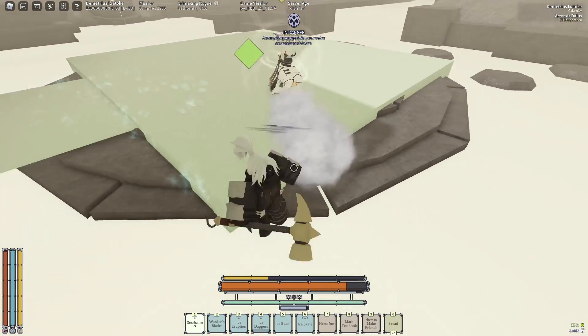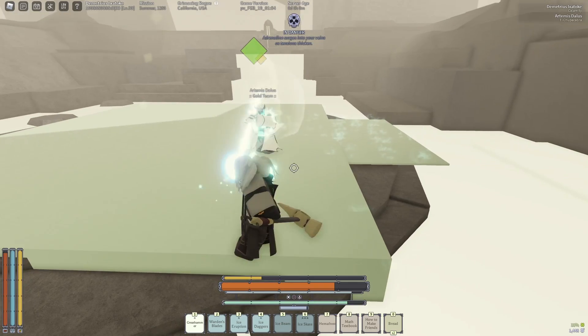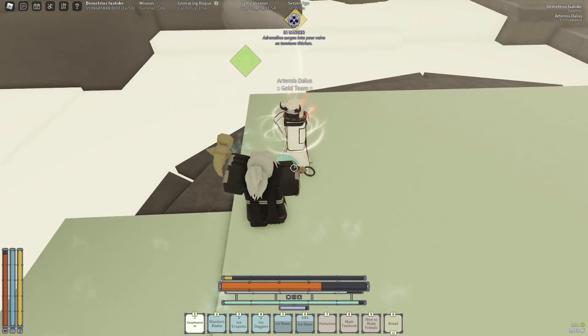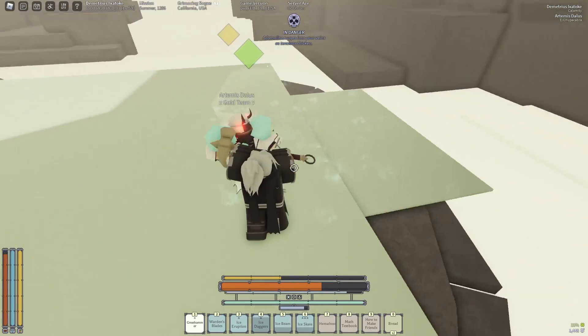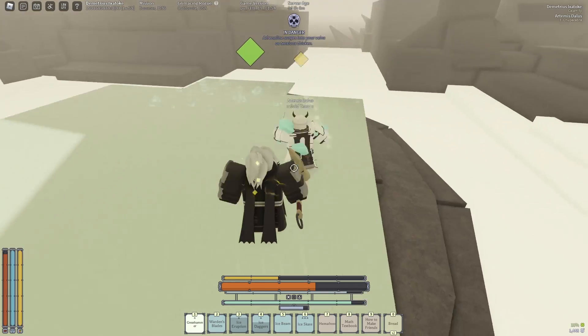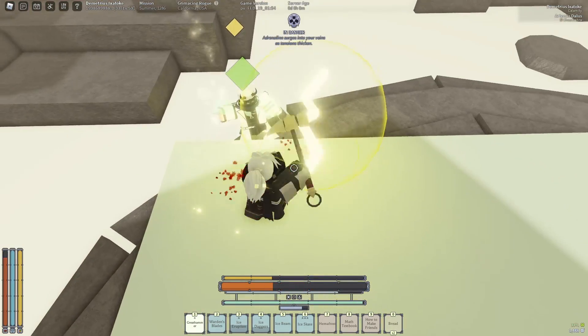All you gotta do is put all the points you get from the Child of One into your weapon and nothing else, and you will get guaranteed Adept and Fisherman. After you get those two, you can start putting points into anything else. The first clip I showed at the beginning of the video was me doing this strategy, and I got like four or five other rares on top of them, so it's a really good method.